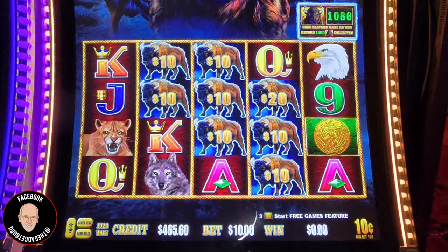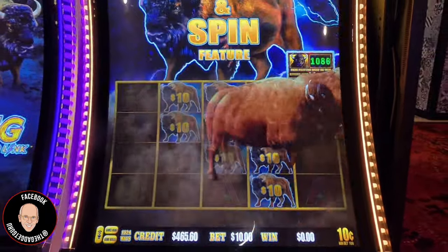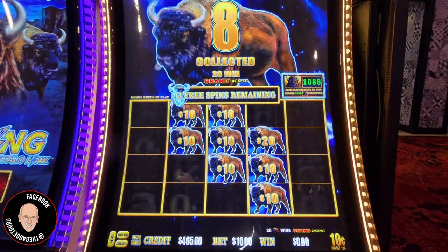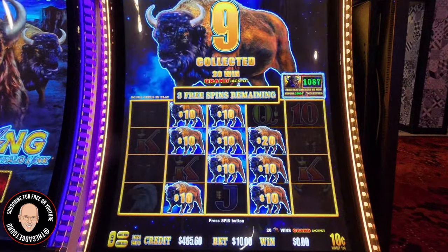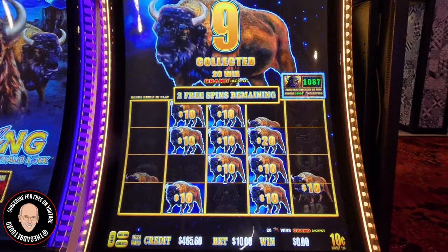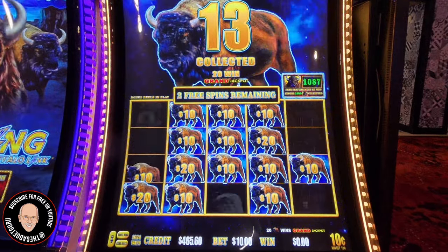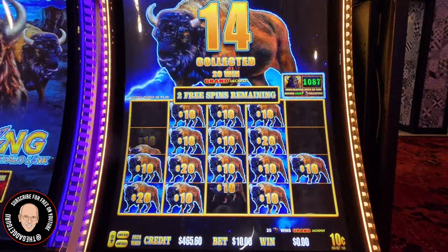We got it — we got the eight buffalo here! Now let's see if we can throw them up. Mini's at $200, minor's at $1,000, major is at $2,096. Boy, that major sure would look nice here. Grand's at $10,000. We have another $20. Remember, $10 is our minimum ball. Let's fill them up, buttercup. If we fill them up, we get a grand.